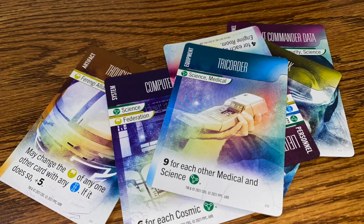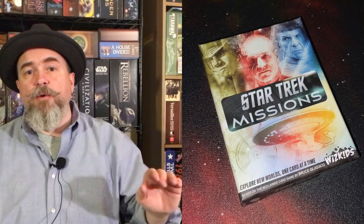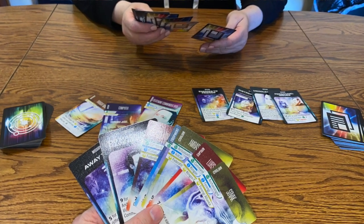On your turn, there are three things you can do. First, you can take any one card from the discard area, put it in your hand, and then take a card from your hand and put it in the discard area. You can take the top card from the galaxy deck, put it in your hand, and then put one card from your hand into the discard area. Finally, you can take two cards from the mission deck, put them in your hand, and then pick any two cards to put into the discard area.